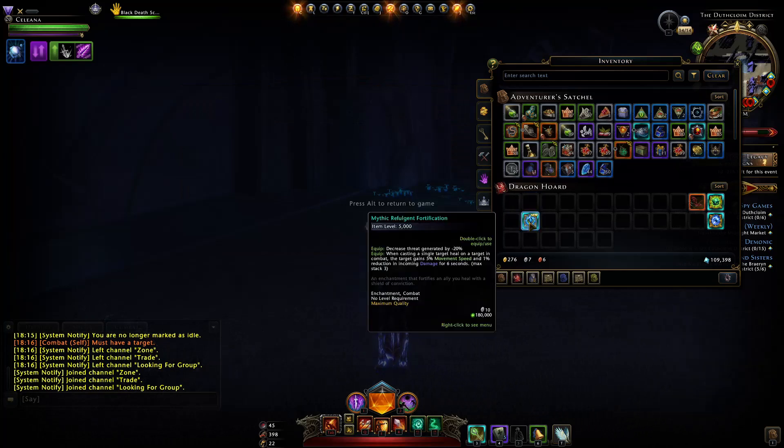Getting through the ranks to legendary and finally to mythic — at mythic it gives the exact same item level as any other mythic combat enchantment: 5,000. It now states it will decrease threat by 20% and increase the target's movement speed by 5% while reducing the damage they take by 1%. That can stack three times, so 15% movement speed and 3% less damage received.